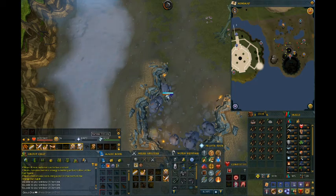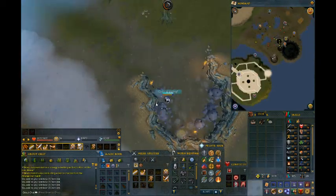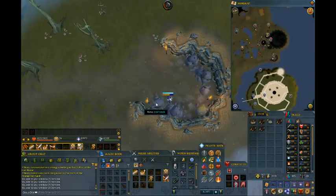One of my challenges is to get 55 Slayer. My current task is ghosts. I heard there are some ghosts you can kill in the Shattered Worlds minigame, and I hope it counts toward the slayer task.